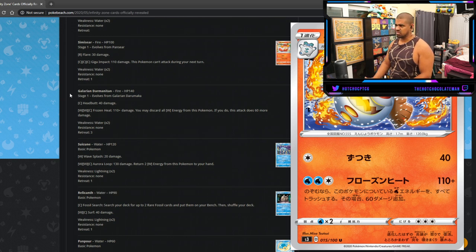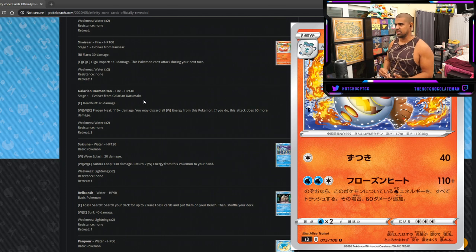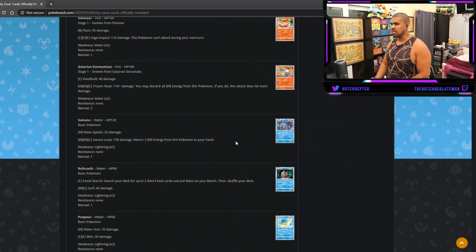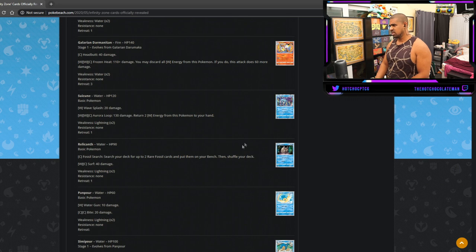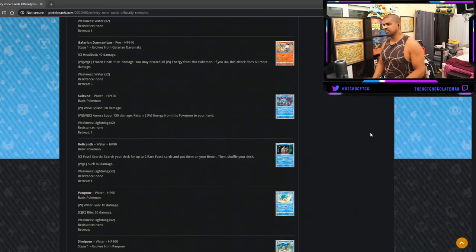Galarian Darmanitan does Head Pop for one for 40, and Frozen Heat for 110 — you may discard all Water energy from this Pokemon; if you do, 60 more damage for a total of 170. It's a so-so number, but it lets you hit for an alternate weakness in your Frostbite deck. The other Galarian Darmanitan does like 220 — but this one helps hit Zacian for weakness. Suicune has a decent attacker, Frost Moth — 130 and returns two Water energy to your hand.